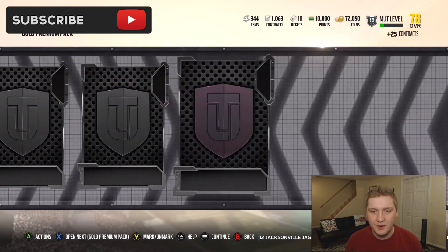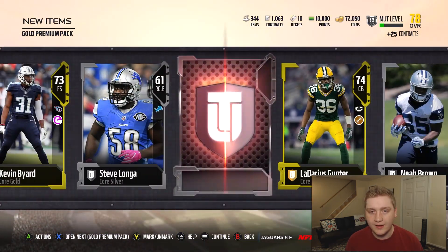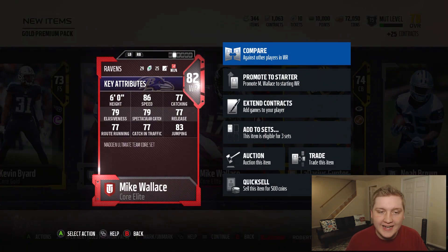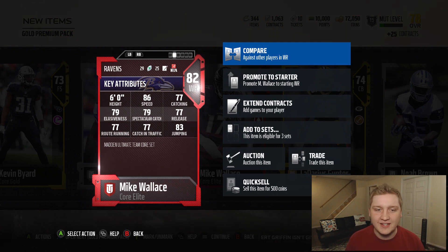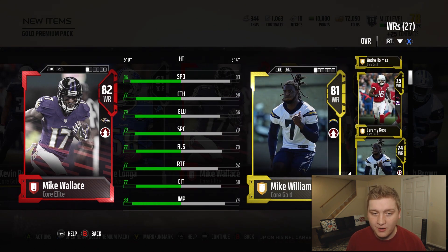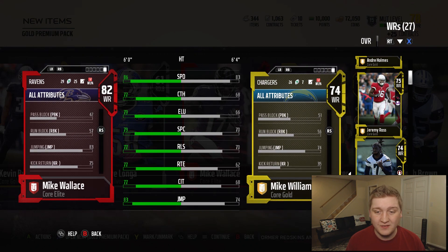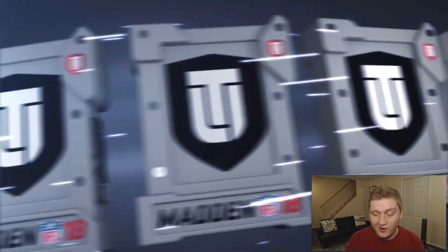Getting some gold players — where are the elites? Elite! 82 overall Mike Wallace, speedster wide receiver. Definitely going to be nice. 86 speed with 79 spec catch and 77 catching. Probably one of the better receivers I have with that speed. We'll probably take out Mike Williams and put in Mike Wallace. His run block is 57, which is better than Mike Williams, so we'll end up using Mike Wallace at number one.